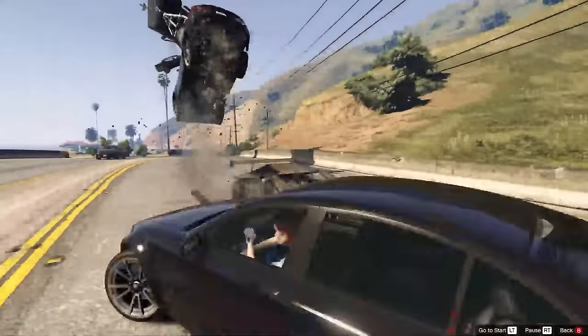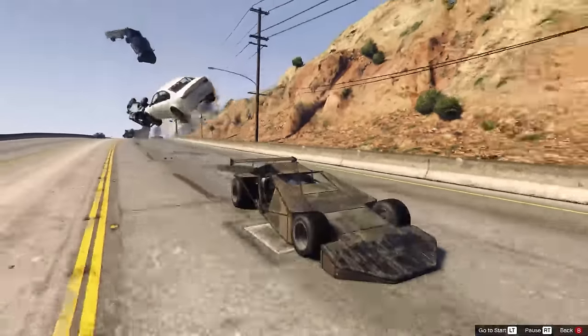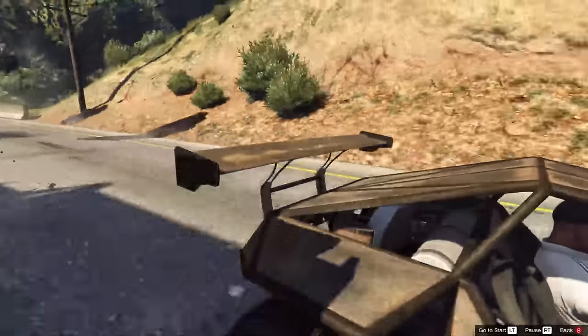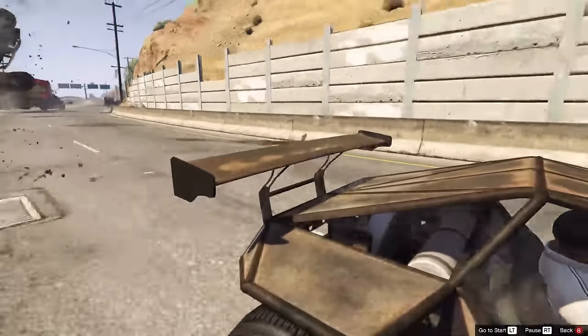Now the next one might just be a technicality, because technically we can own this in-game. But the ramp car we got is not the same as the ramp car in its missions. Just give us the option to put a spoiler on it — it's harmless, and it looks amazing.